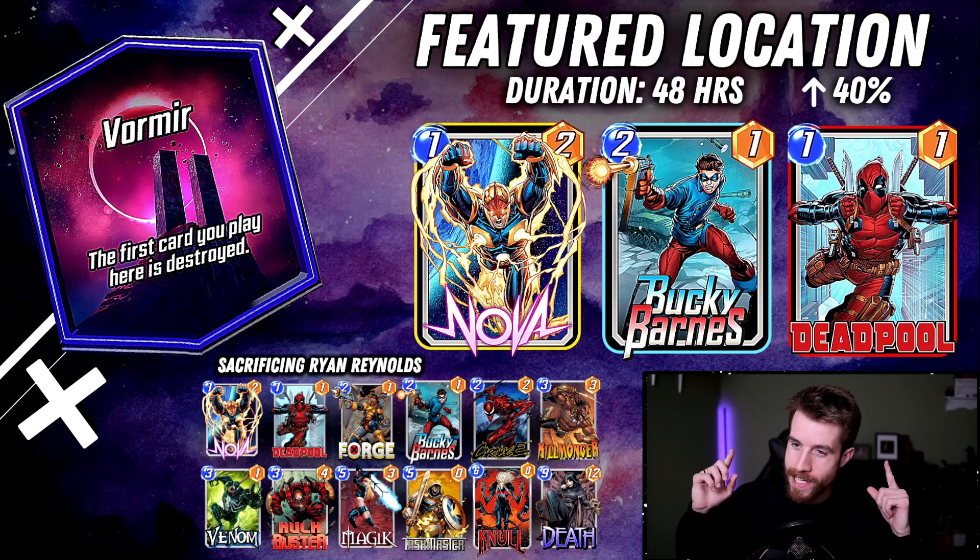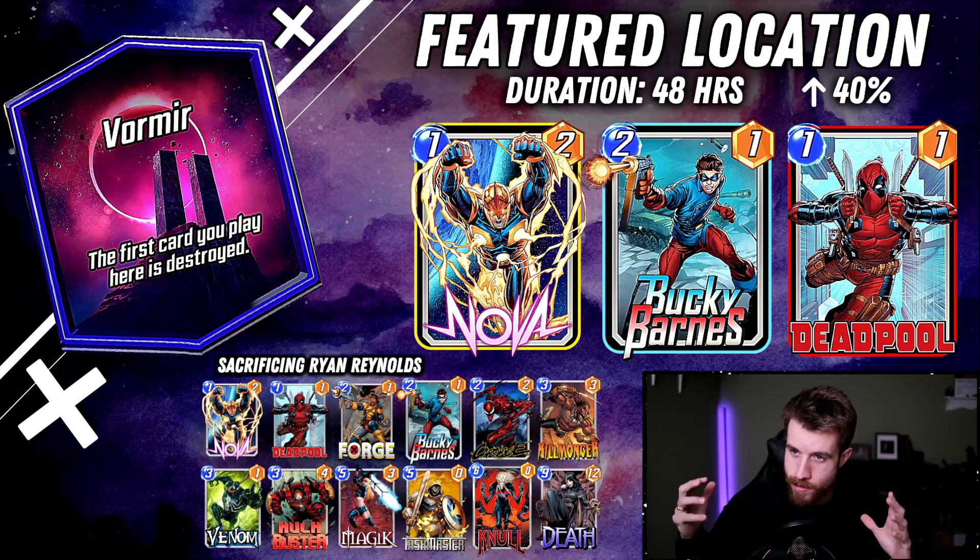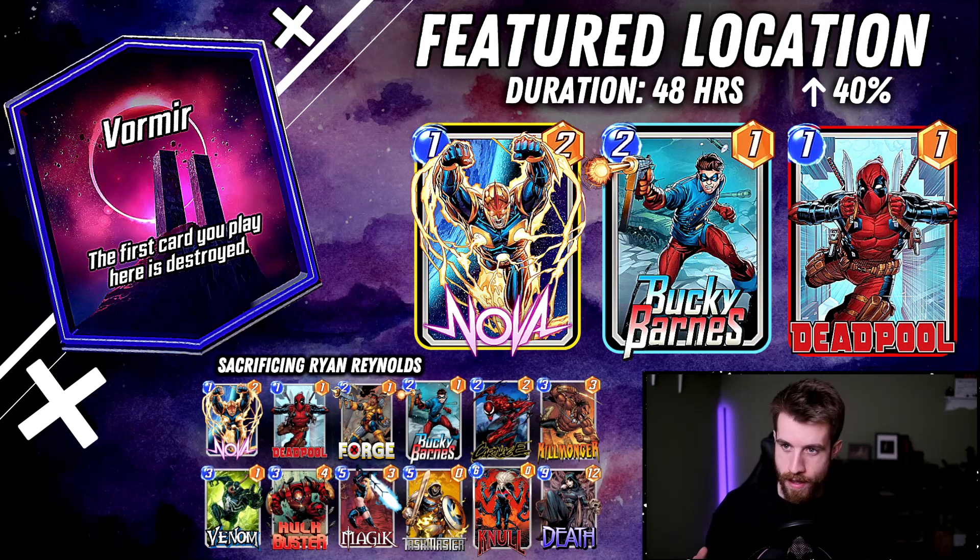What's up everybody? It's Drewberry and we got a new location in Marvel Snap, a new featured location. This location is Vormir. The first card you play here is Destroyed. So again, another Destroy synergistic location for Marvel Snap to help out your Destroyed decks.